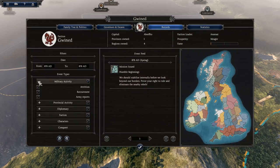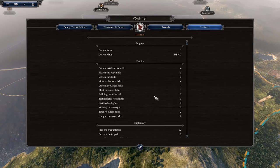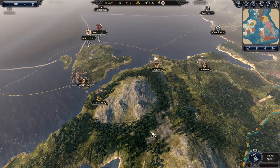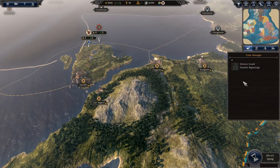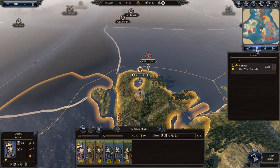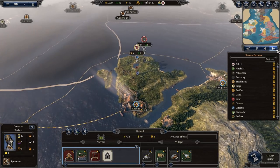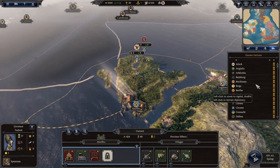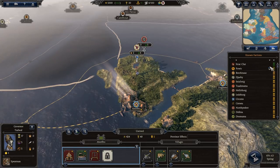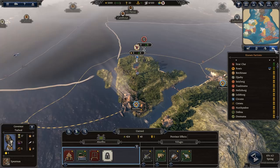The Records tab shows military battles and events, your leader's prosperity, and a timeline of what has happened. The Armies section shows where your armies are and lets you click to jump to them. The Provinces section lets you click on Gwynedd to go to that whole province. The Factions list is similar to Diplomacy, showing who likes or dislikes you.